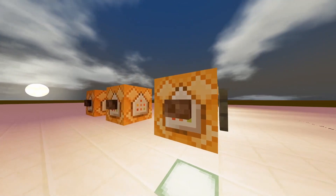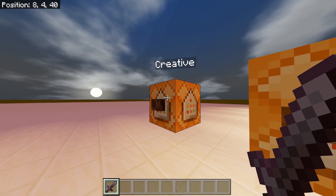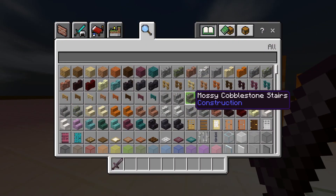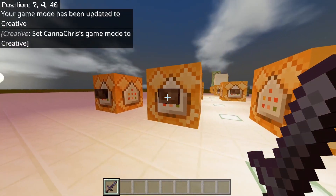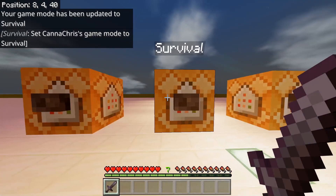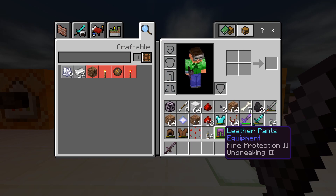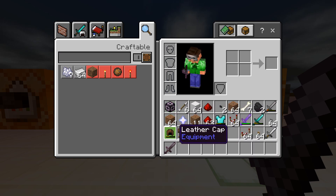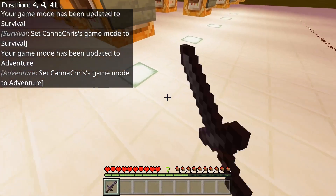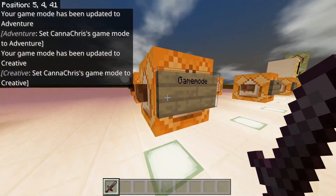Game mode — pretty much self-explanatory. There are three game modes in Minecraft Bedrock: creative, survival, and adventure. In creative, you can use any block in the game, fly, and do anything. Survival gives you hearts, experience, and hunger — and now I have an inventory. Adventure mode — you can't break anything. Survival, you can break everything. Let's get back into creative and check out the rest.